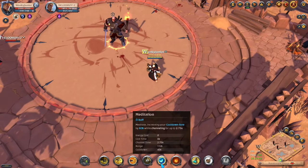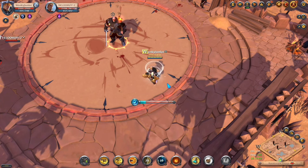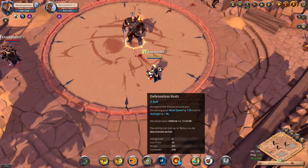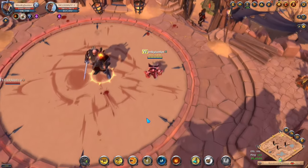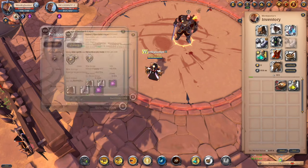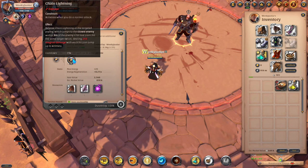The D ability is called Meditation, which lowers all cooldowns by 80% while channeling, letting you use your weapon skills much more often. For the F ability we have Defenseless Rush, giving you 75% movement speed and a 15% damage increase while decreasing your defenses by 13% — so only use it to chase or when about to deal a lot of damage. The Tetfer Cape activates automatically every 15 seconds by auto-attacking an enemy, dealing bonus damage on top of everything else.